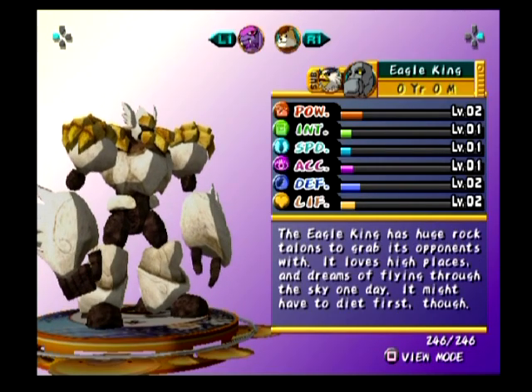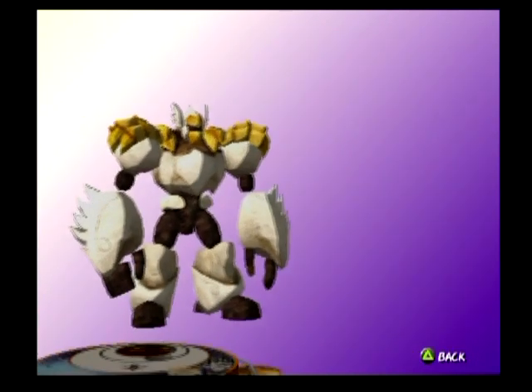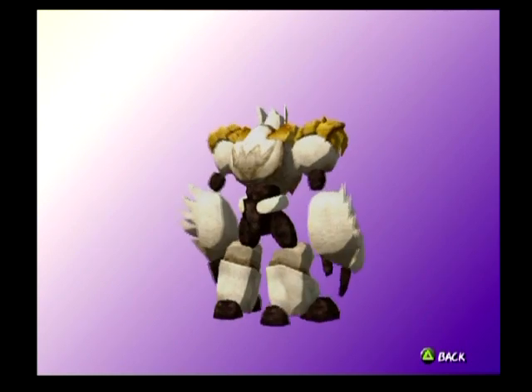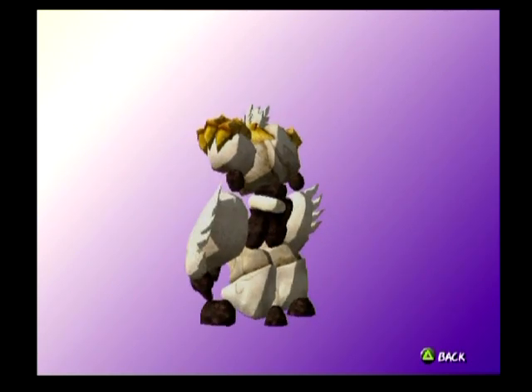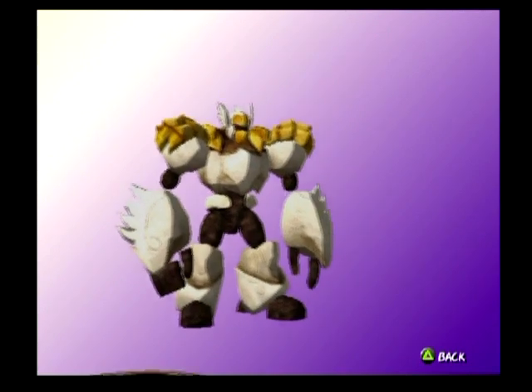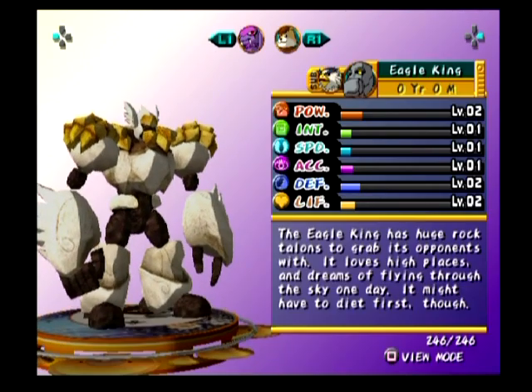Eagle King: the Eagle King has huge rock talons to grab its opponents with. It loves high places and dreams of flying through the sky one day — it might have to diet first though. Rough Ridges. I really like this design — you can name it Ruffles, it has ridges. I don't think there's any of the Golems I've hated so far.